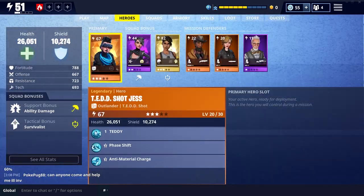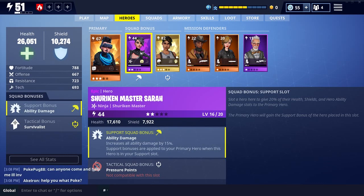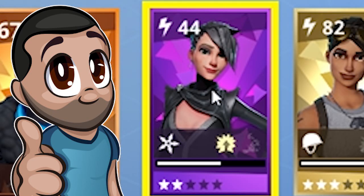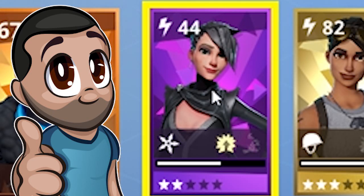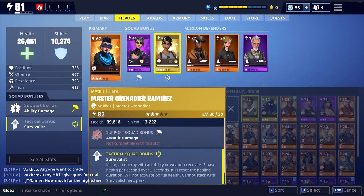Now the ones that I use in support - always Shuriken Master Sarah. I think she's the most important one to use when it comes to a support slot when you've got an ability-heavy hero like this one. Simple reason being, if you look down there below, ability damage increases all ability damage by 15%. Support bonuses are applied to your primary hero when this hero is in the slot. So increases all ability damage by 15% - that means the Tedshot and all the ability buffs you get are actually going to be increased just because you've got this hero in there.